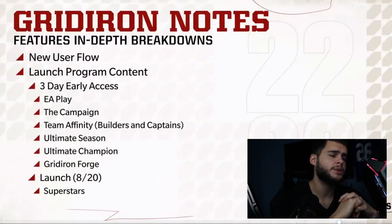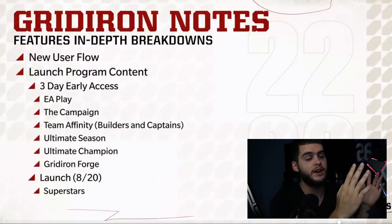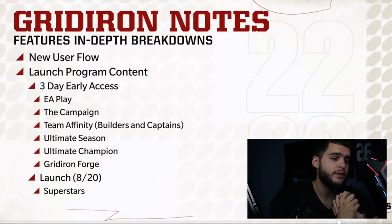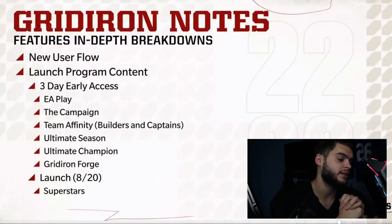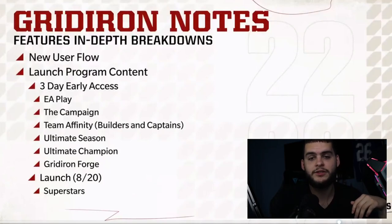Making the Ultimate Champion a 91 overall means if Ultimate Season lasts until October, you could get him in the first month. At that point there's probably only an 89-90 overall legend powered up, so you'd have the highest player in the game. By October that player will still be top-three, and by then a new Ultimate Season will reward a 94. So you're consistently getting top-tier players — I'm a big fan of this whole system.